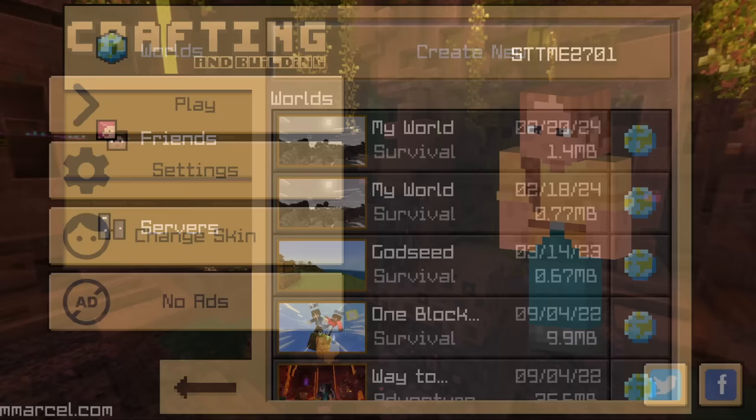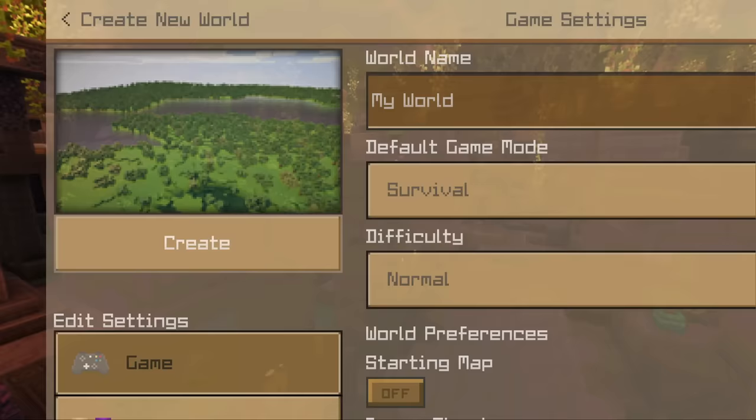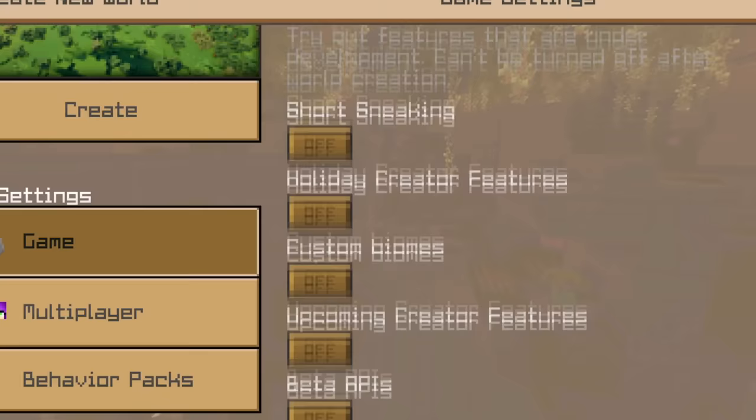Even the play menu looks the same — there even seems to be a bunch of pre-loaded worlds that I've seen on Bedrock Edition before. We'll create a new world though. Would you look at that? It's so similar to Bedrock here as well. These settings are all identical if I recall correctly.